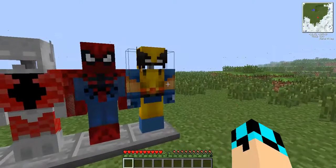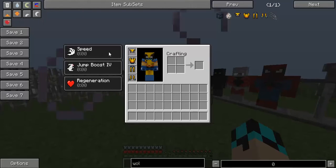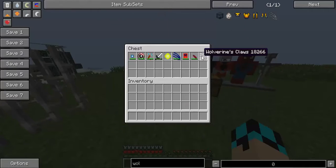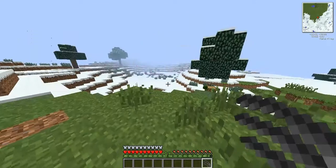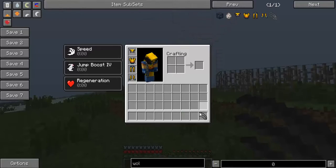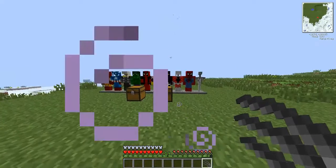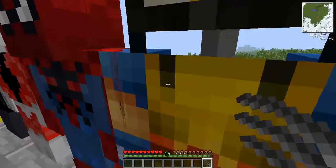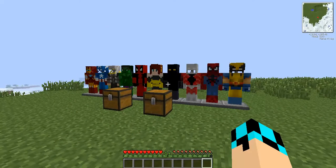Oh, I almost forgot — they also added Wolverine. When you put on the full suit, it'll give you speed, jump boost 4, and regeneration. I literally just put this in now, so if you didn't see it earlier don't worry. Then you got Wolverine's claw, which is pretty much just like Black Panther's claw. And that now is the end of the showcase. I'll see you in the next mod showcase. Adios.